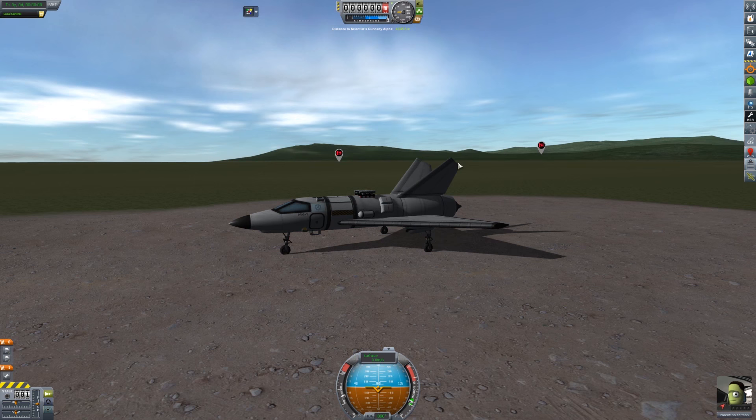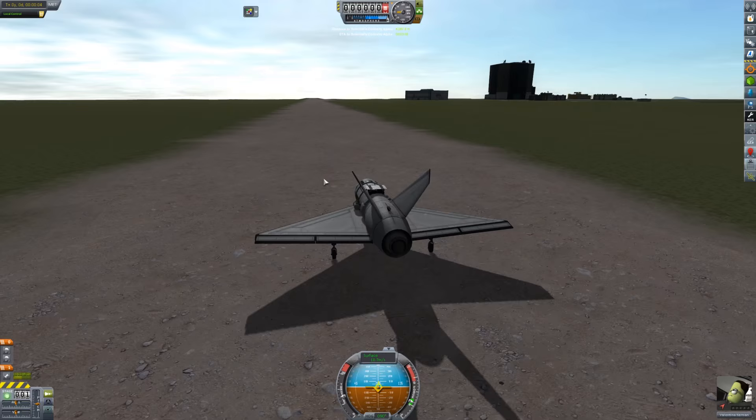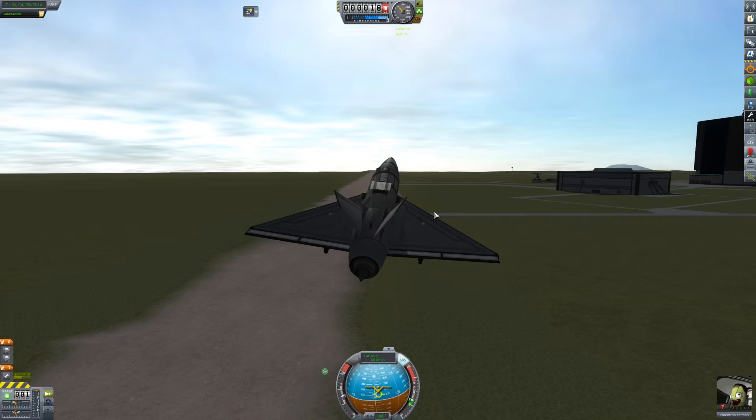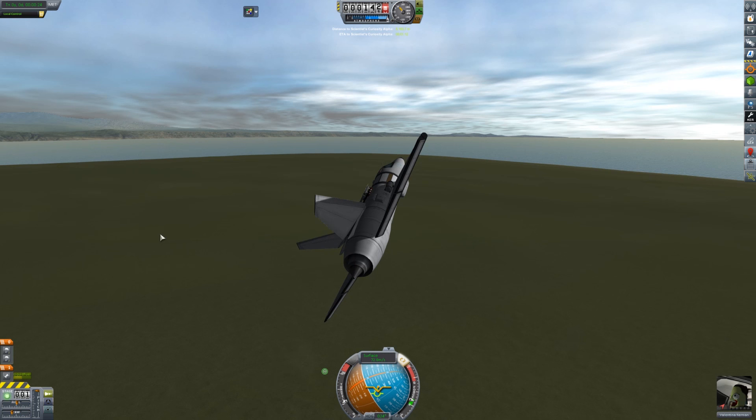Waypoint manager is on; I don't think I'll need it because the waypoints are showing up anyway. Let's go ahead and take the engine on and try to take off from the runway — it's going to be comically terrible. There we go, piece of cake! This plane actually flies really well with the stock aerodynamics.